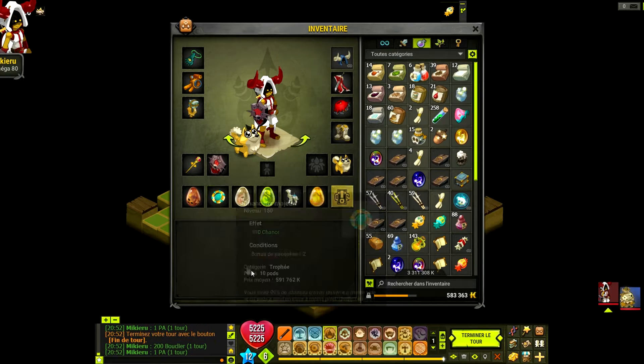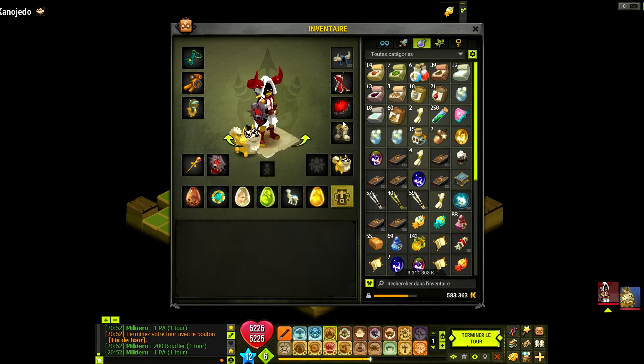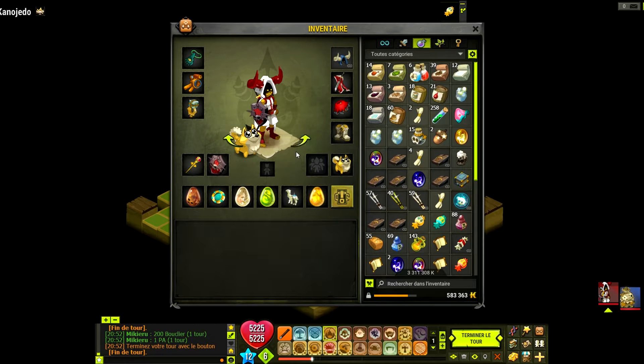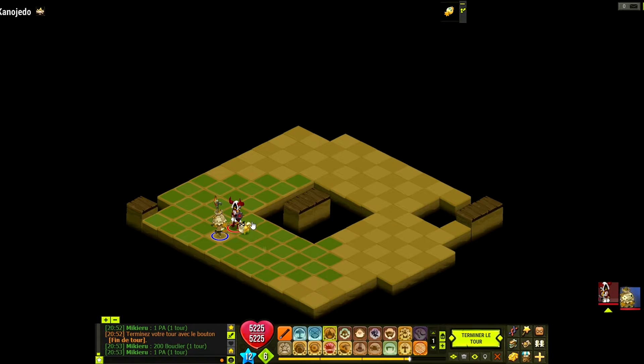On met le trophée Chance Majeure pour gagner un peu de chance, mais on peut le remplacer par le trophée 300 points de vie pour monter à 5500 points de vie. Ensuite, la capuche de l'œil attentif, la cape de l'œil attentif, le Poulpagne Invoque, les Sinistros Fous Invoque, et le Doge — 400 vitalités et 10% O, parce qu'il nous manque des résistances O. C'est un mode qui ressemble un peu à celui que je vous avais montré, mais le bouclier, les trophées et le familier changent. On est plus axé sur la vitalité, donc le tanking, parce qu'il faut tanker pour faire tenir les crapauds.